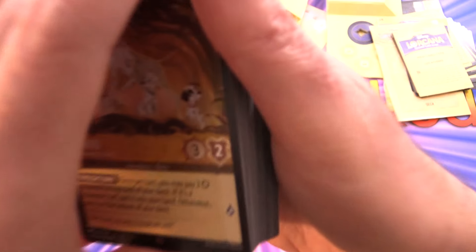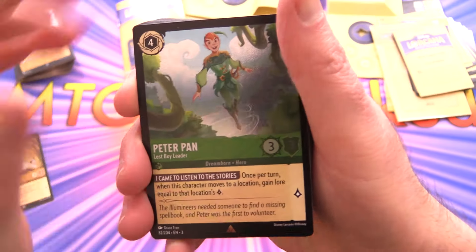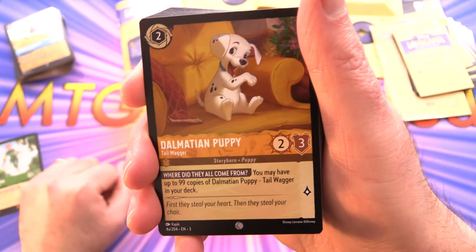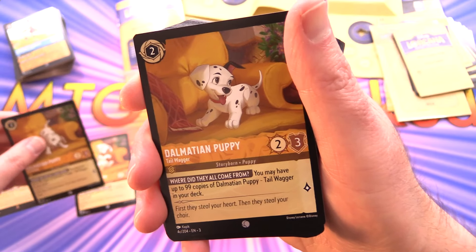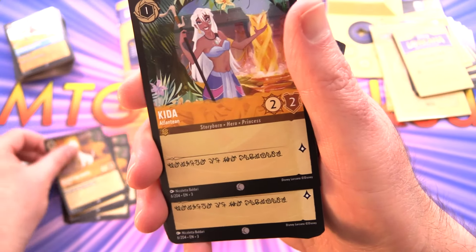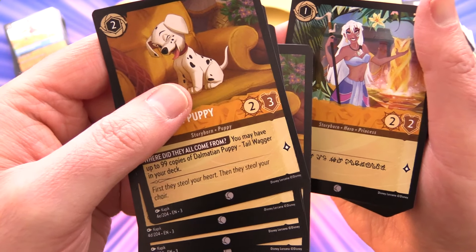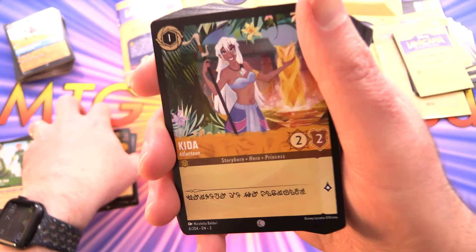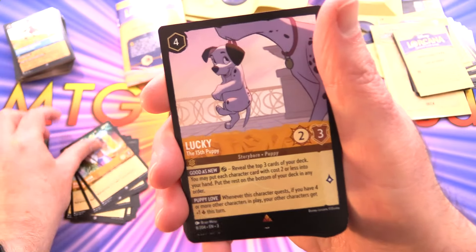We start off with our foils - Pongo of the 101 Dalmatians, followed by Peter Pan, the Lost Boy Leader. There are some Peter Pans in other sets as well. Dalmatian Puppy, The Tail Wagger - three, four, five of those. You may have up to 99 copies of Dalmatian Puppy Tail Wagger in your deck! Normally they only allow three or four, so these guys we've got five. Kida - two, three of those. More puppies.